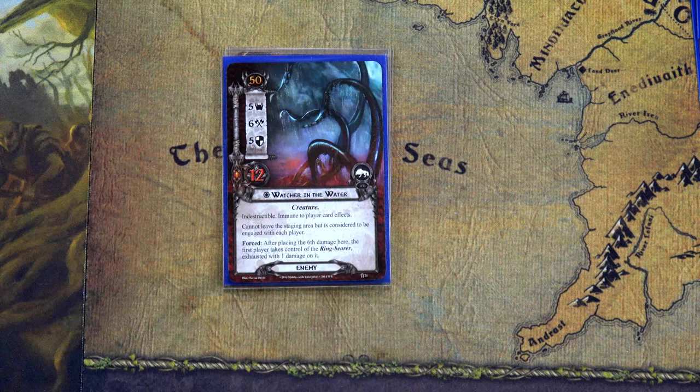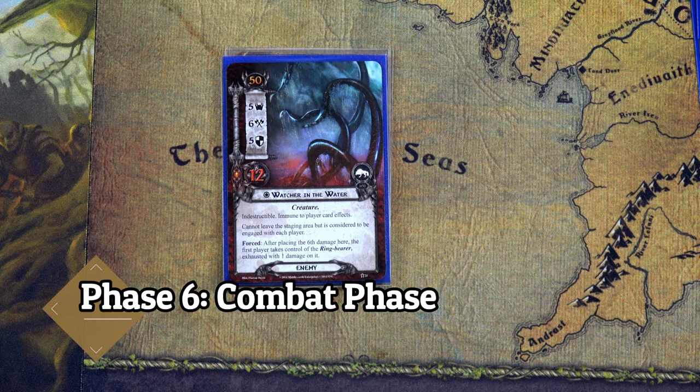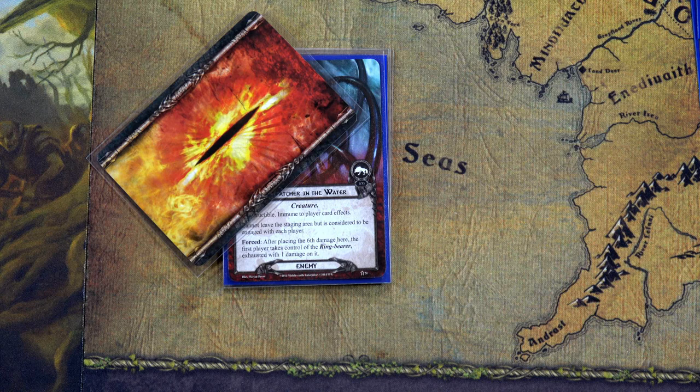I don't want to forget — I have to place Gandalf back into my hand, so he's no longer in play. The only thing left this round is for the Watcher in the Water to attack. Our first player this round is the Rohan deck, so he attacks a Rohan character. Grimbiorn will defend and use Unexpected Courage to ready himself, then defend again. He has five defense total, but the Watcher attacks for at least six.